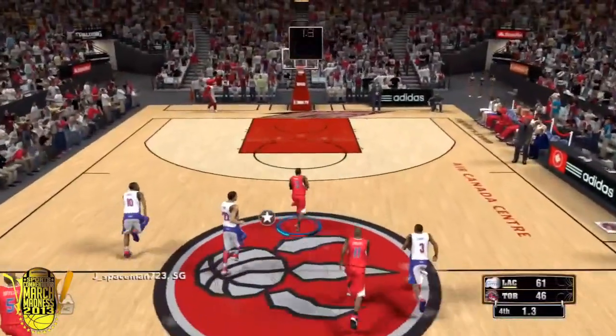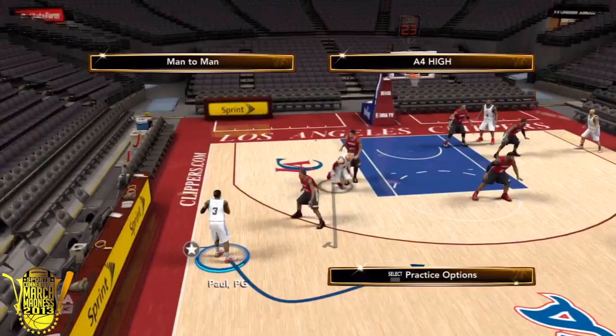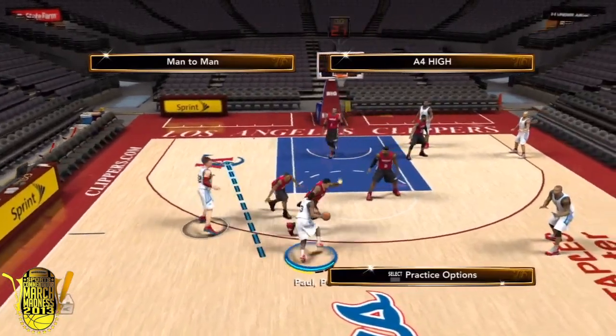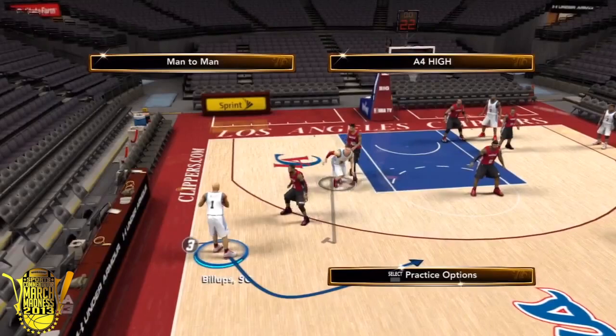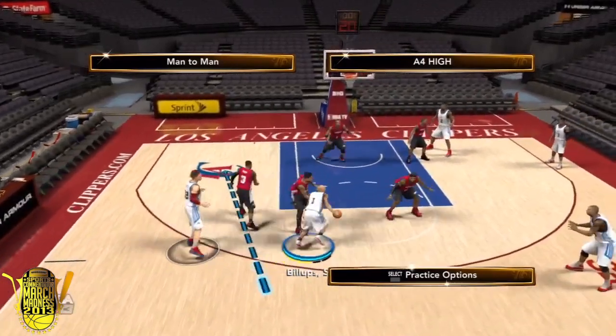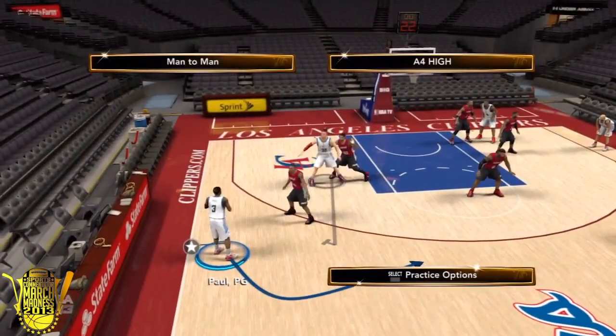The play is called the A4 High, and let's just see how this play works. You see Chris Paul here on the top left and he waits for Blake Griffin to set him a screen, and then he'll throw him the alley-oop pass. Showing it again with Chauncey Billups this time, and again the alley-oop to Blake Griffin.